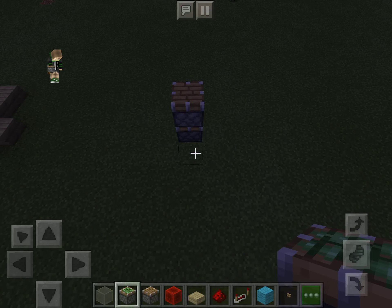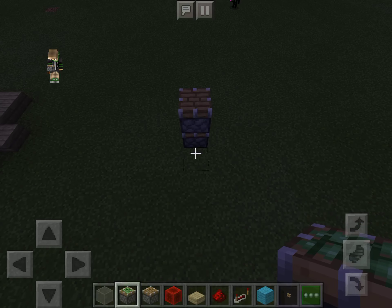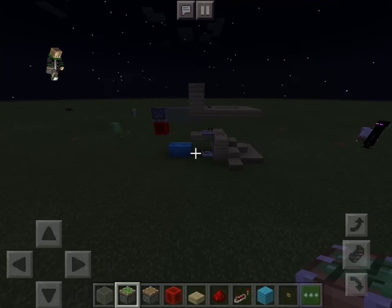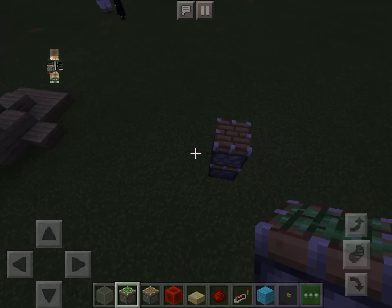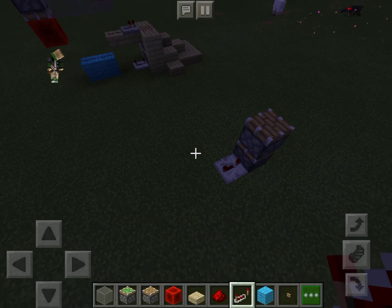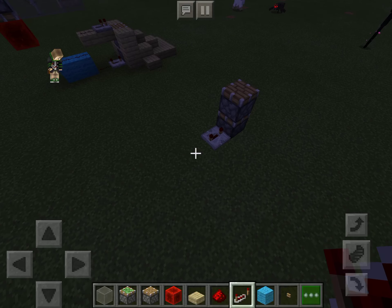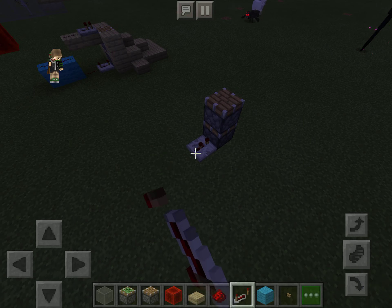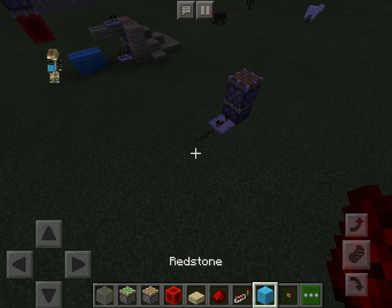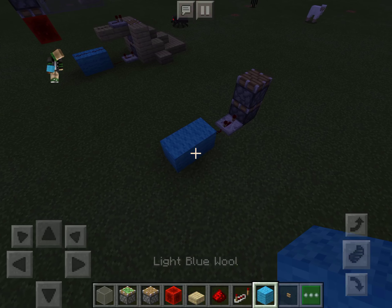And then right on the bottom piston, from the back of wherever your thing is — this is the back of mine, that's the front, that's the back — so you put it on the back like that. And set it to three ticks — my bad. And then put a redstone next to that. Put two walls next to that.